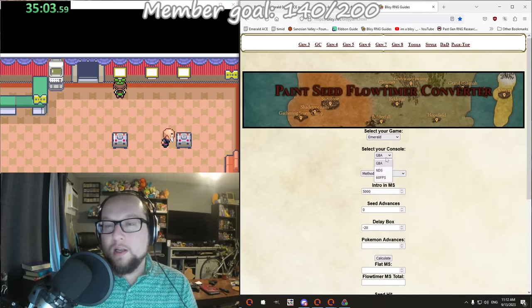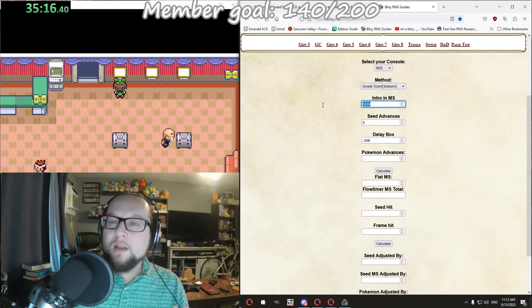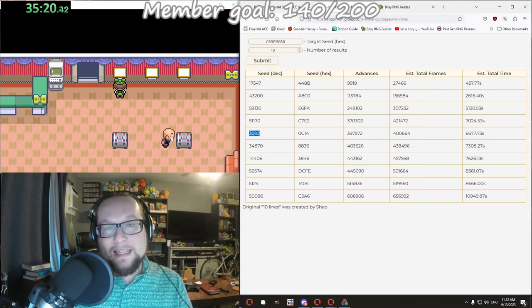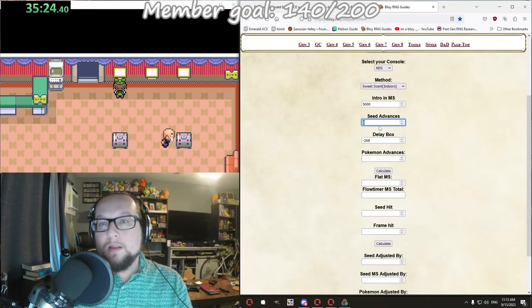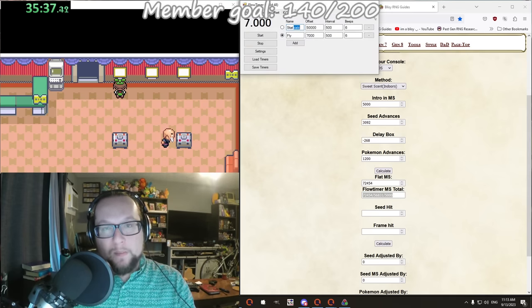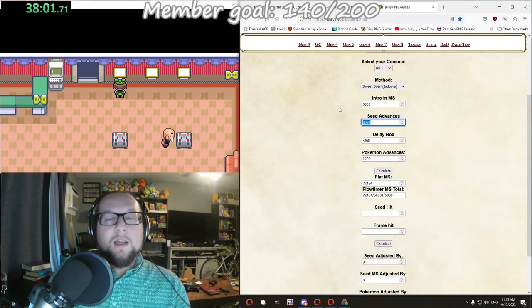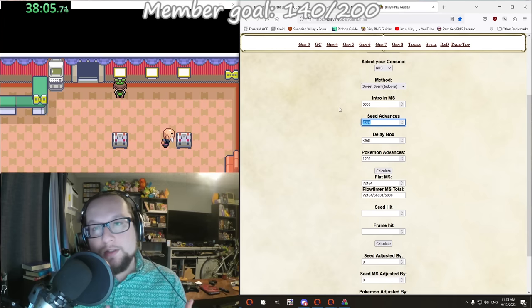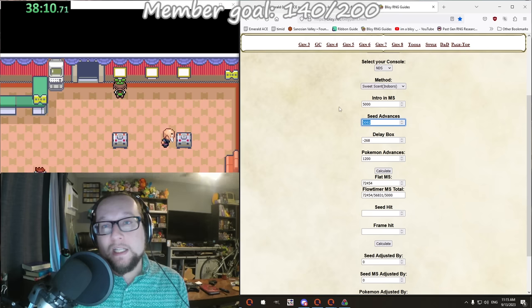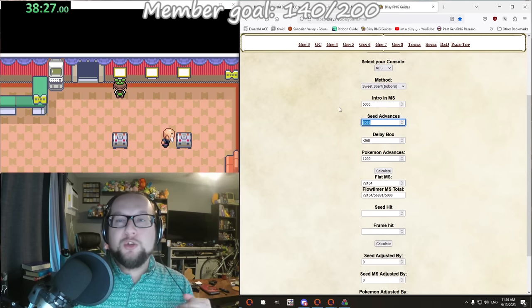I know Mew isn't a sweet scent Pokemon - don't worry about that. Intro to MS: 5000 is fine. Seed advances is 3092 - I'll copy that and paste it here. Leave the delay box alone. For Pokemon advances, we're going to set this to 1200, then click Calculate. Now this result - we copy it and put it into flow timer. The way this works is you're going to talk to the painting on this advance. But you don't know if you hit your target correctly since it's a 1/60th of a second timing. So what you do after that is go to Victory Road where there are decently high level Pokemon and check their stats to see if you actually hit the correct target. And by doing that, we can tell if we've hit it or not.